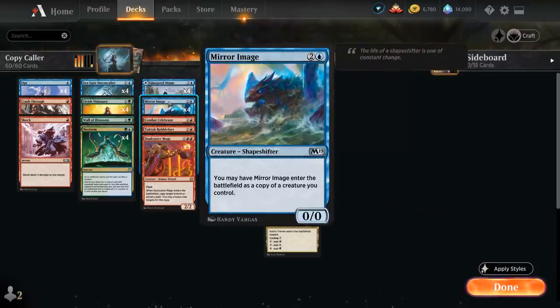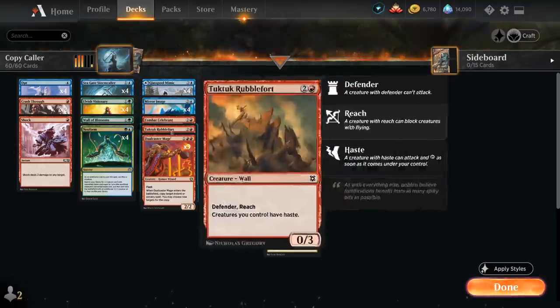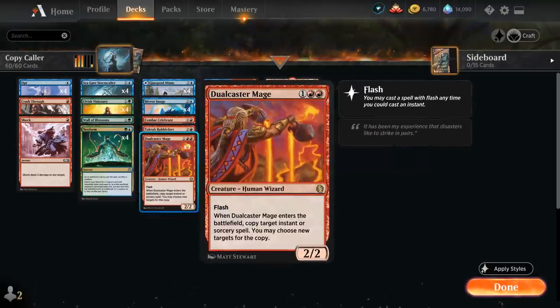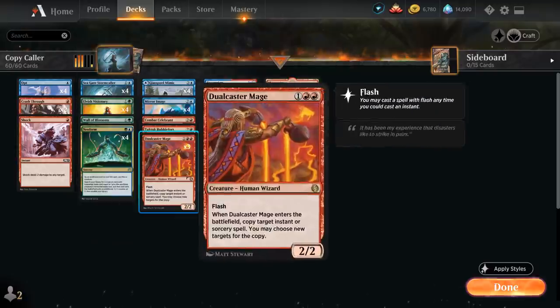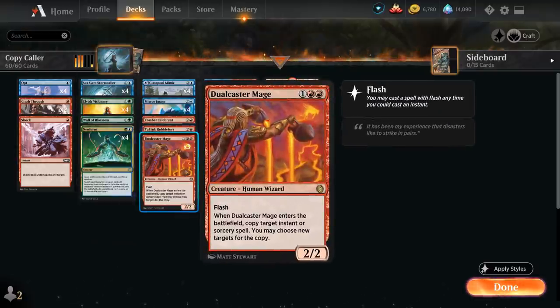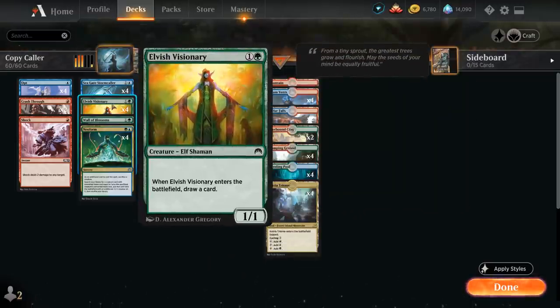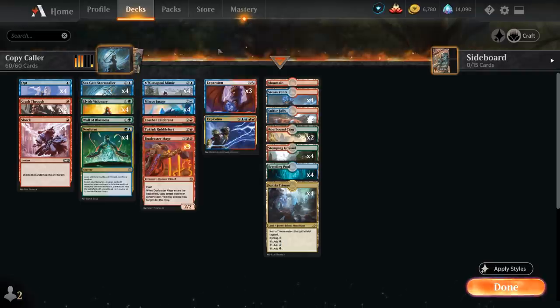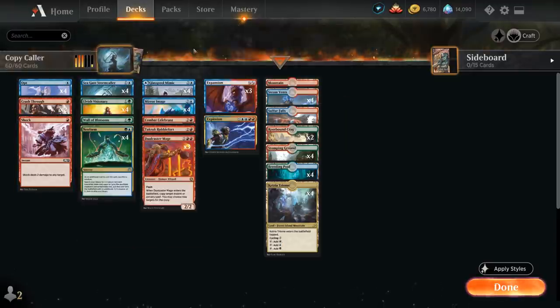We've got four copies of Seagate Stormcaller and four Elvish Visionary — a 2-mana 1/1 that draws a card on entry — which can be copied with Glasspool Mimic or Mirror Image if nothing else is going on, or sacrificed to Neoform. A single Wall of Blossoms acts as a fifth Elvish Visionary and can pressure Planeswalkers against control. We're not playing Gilded Goose at two mana because it's Legendary, making it poor to copy. We have four Neoforms, three Dualcaster Mages — since triple-red can strain the mana — and we max out Mirror Image and Glasspool Mimic instead for better synergy.